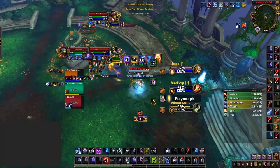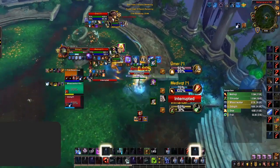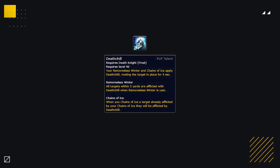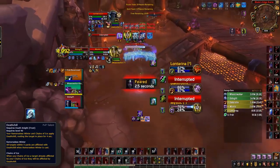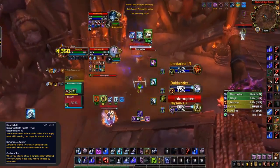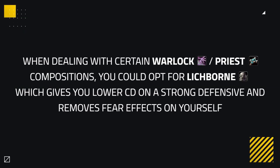Simply keeping up to your targets with the help of Chains of Ice allows you to easily maintain Heartstop Aura and Delirium, making your target's mobility cooldowns much longer in duration. Transfusion makes your Death Strikes cost less resource, which could be needed when facing melee cleaves or if you're struggling to survive. When against melee or certain melee-caster compositions, you could opt for Death Chill for more control and peels. When dealing with certain warlock or priest compositions, you could opt for Lichborn, giving you a lower cooldown on a strong defensive as well as a way to remove fear.